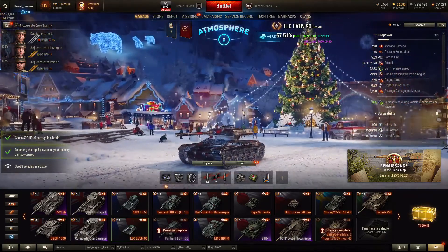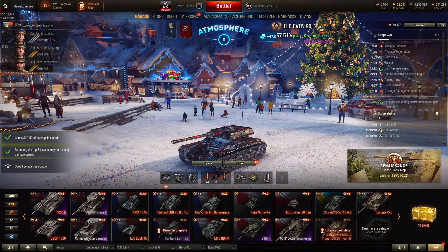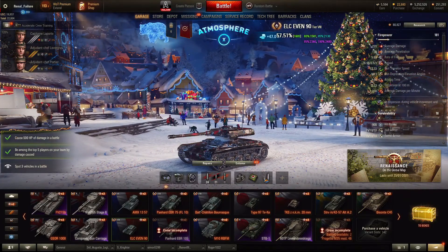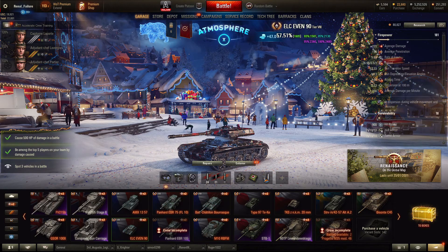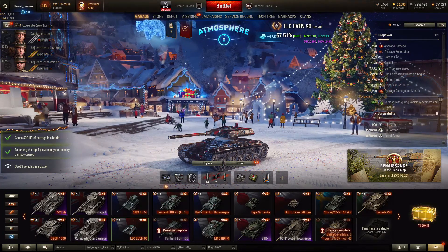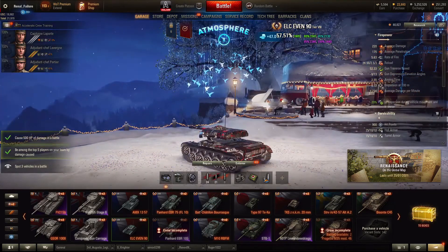I am planning on 3-marking this tank. A lot of the stats you see here are from about a year or two ago when I first picked up this tank — back then I wasn't the best player, so I'm currently trying to fight through those old stats. Getting 2.3k combined in this tank is actually really easy and it's pretty hard to have a bad game. You'll find you're boosting yourself up quite a bit when you play it.